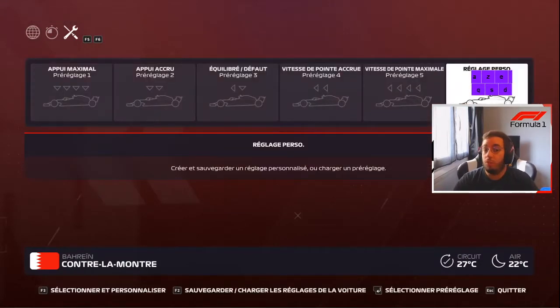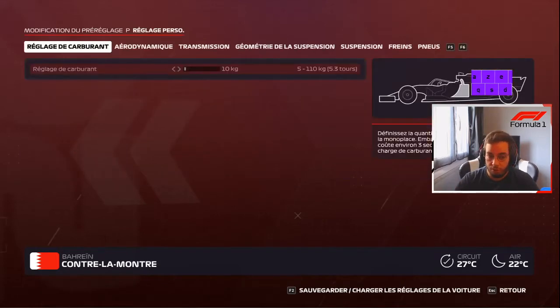My usual setup, which I did my PB on, is the 3.7 downforce that I showed you on Austria. I'm going to show you this one, which is way faster on tracks that have more corners. Basically there I'm really faster on the second sector and the end of the first one.